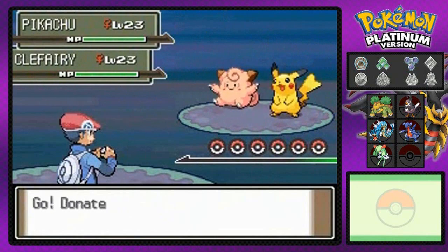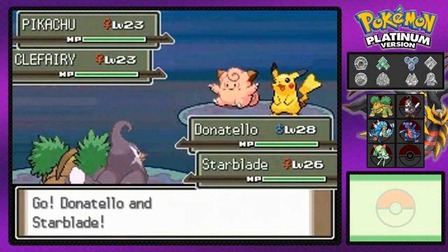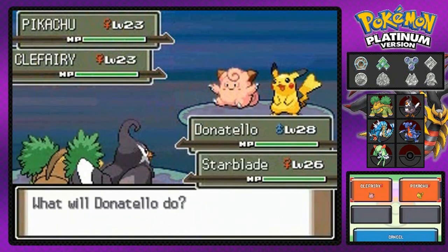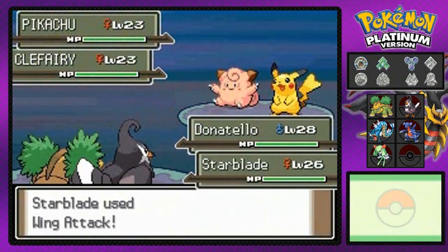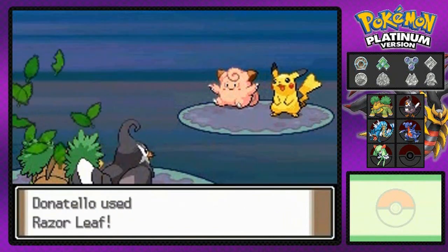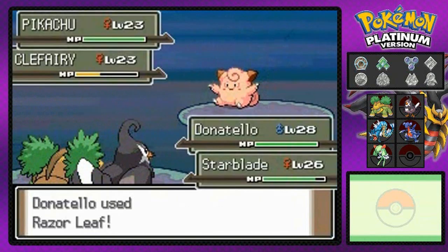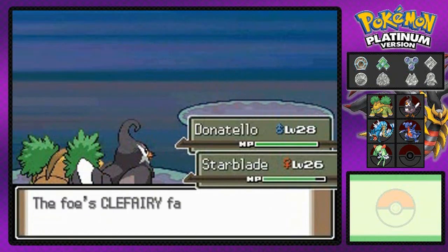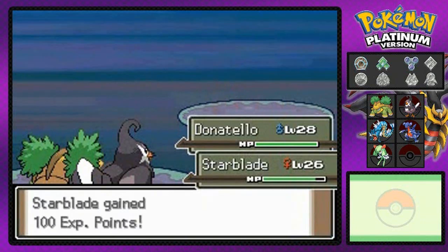They both have a Pikachu and a Clefairy. Well I got my Grotle and Starblade. This could be a bad one for Starblade, but the Intimidate ability will work out for us. Here we go with a Razor Leaf attack hitting them both right now. Look at that — you're not liking that. Bye Pikachu, and there goes Clefairy down for the count. That's right!